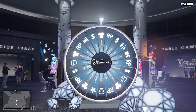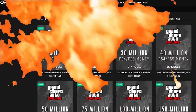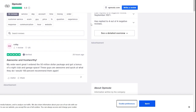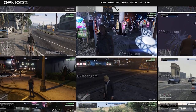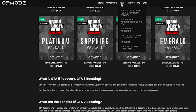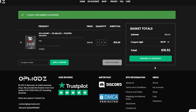Before we continue, let's talk about our sponsor. Are you tired of being broke in GTA Online and just wish you had more money? Then OP Mods is the website for you — with boosted accounts, modded services, and high star reviews on Trustpilot. They provide proof of work so you don't have to worry about getting scammed, and they cover PlayStation, Xbox, and PC. Link is in the description. Use code Discount Legit for 5% off all purchases.